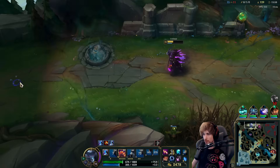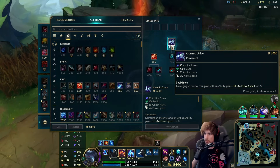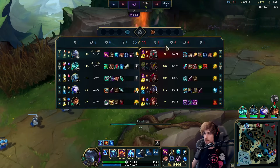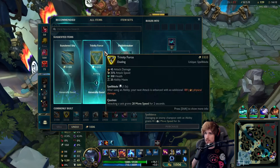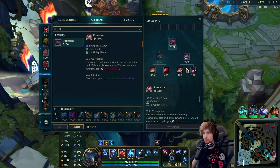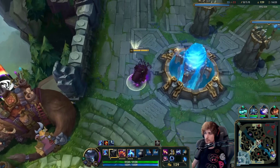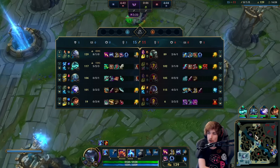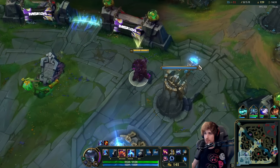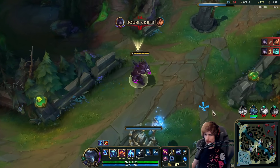I'll listen to the pings carefully — I know that Katarina's missing. We got my Cosmic Drive. The next item I'm building is Riftmaker. I need Riftmaker, I'm going for it. We are too far ahead of the enemy team, we are very strong. We can in theory also go Zhonya to counter Kayn, but Kayn is just one part of the problem — it's actually all of their AP that is the issue this game.